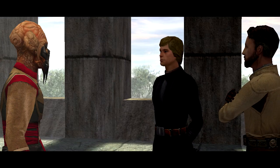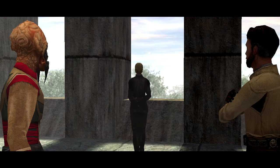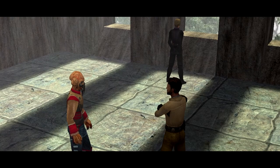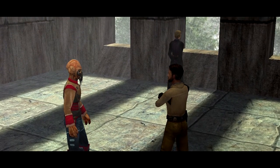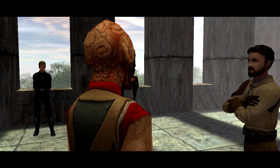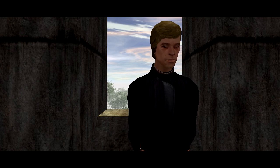So they know about Dagobah. Master Yoda hid there, knowing his presence would be masked by the planet's strong dark side aura - if they find it. Did you find anything on Hoth? Nothing. They must have already taken the Force energy from there, just as others have reported - Bespin, Endor, Coruscant, everywhere. What about Rosh? He hasn't returned - he's long overdue and we haven't heard from him. Why am I not surprised?